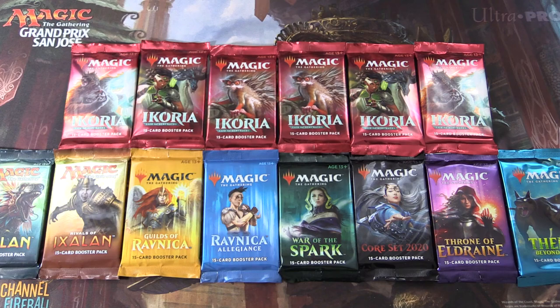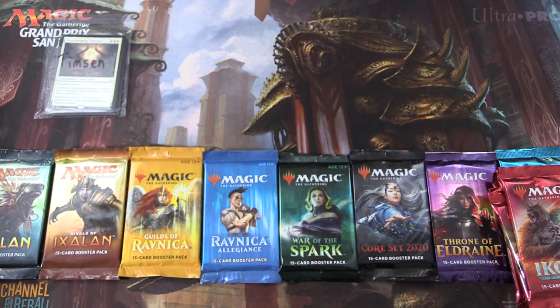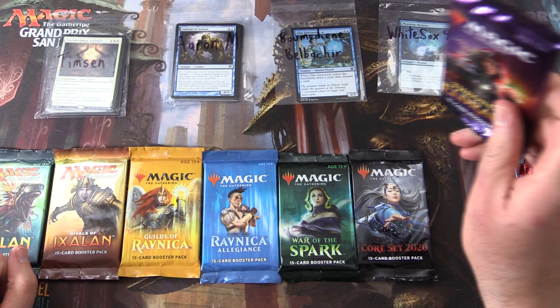Today on MTG Unpacked, we have quite a smorgasbord of packs for patrons — a whole bunch of Ikoria and a bunch of other sets. So let's rearrange things and introduce the patrons: Timzen, Aaron M, Bermudian Belbature, and White Sox 46.